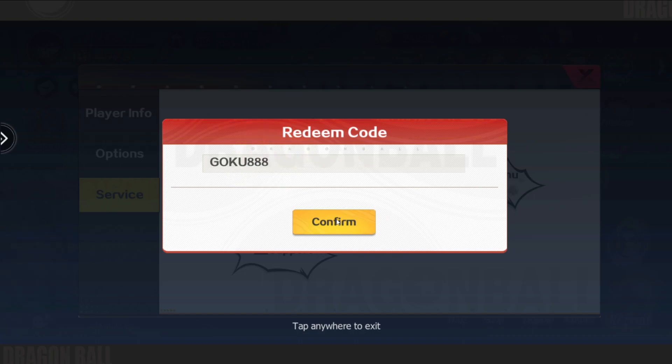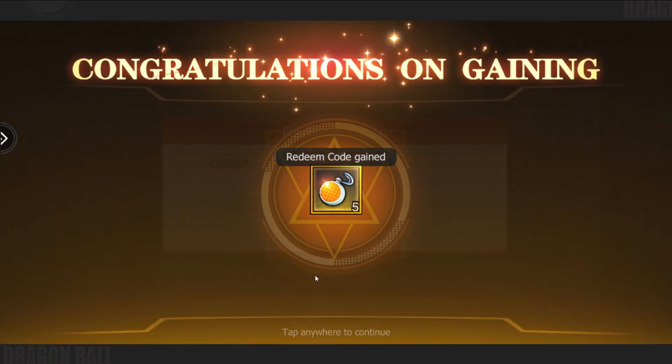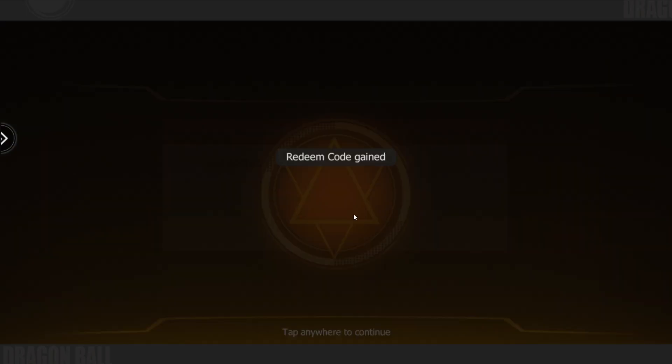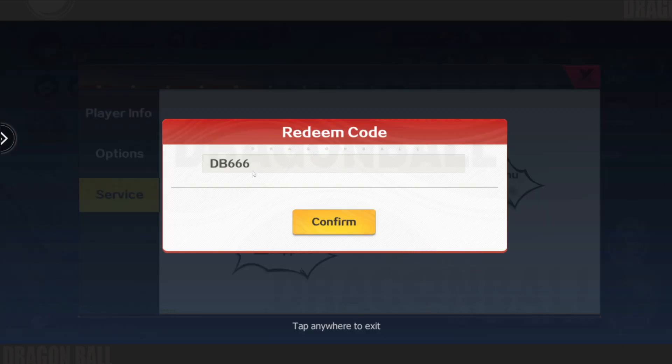Your first code will appear as so and you're going to be able to claim them very easily. I'm going to claim every single one of them so you're going to be able to see what you can get. Every single one of these gift codes are going to be in the description below. Hopefully, if nothing goes wrong — at the time of recording today, which is the 14th of November, all these gift codes are working, as you can see.